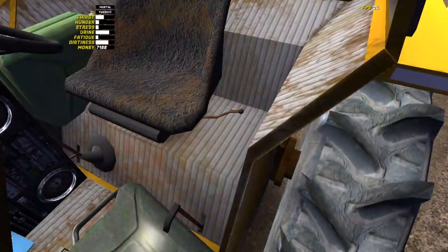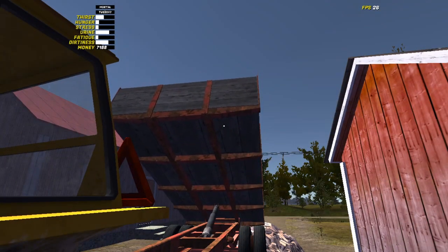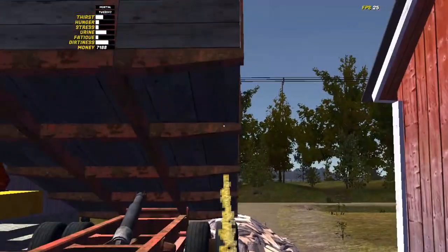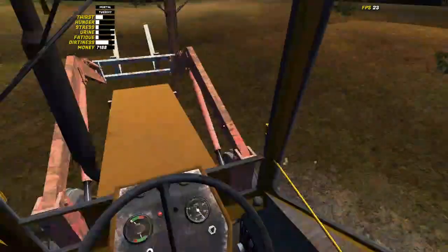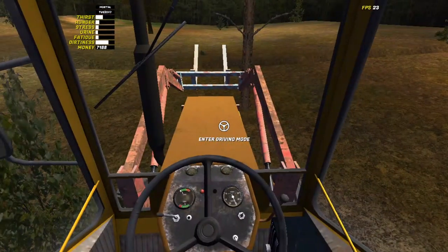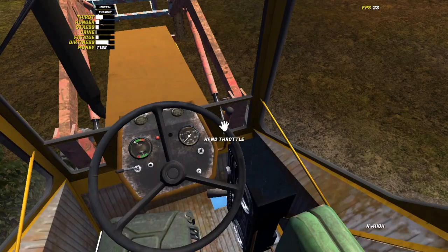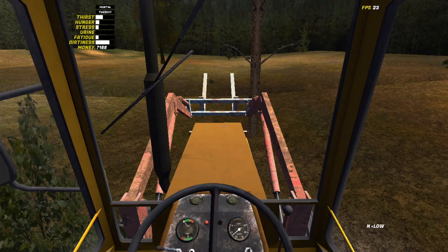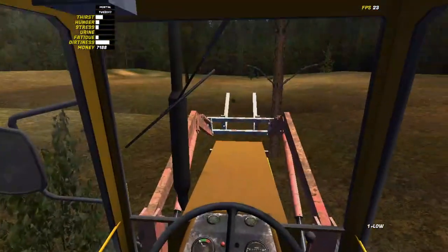Now we're there — this is the house of the firewood guy. You would normally want to reverse in, but for the sake of this we'll go forward. He's going to greet you. Park your tractor just around here in the driveway. Pull the parking brake, pull your hand throttle down to about 1,500 RPM, and then left-click on the rear hydraulics so the trailer starts to tilt backwards. To unload the wood you have to open the flatbed. As soon as he finishes, you can pick up the money. To retract the trailer, just right-click twice for it to go back down.